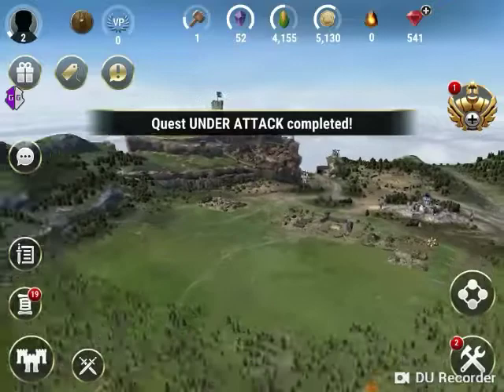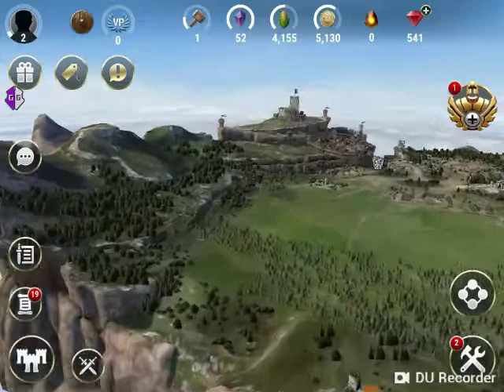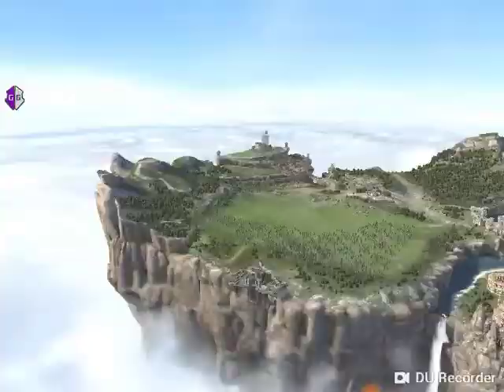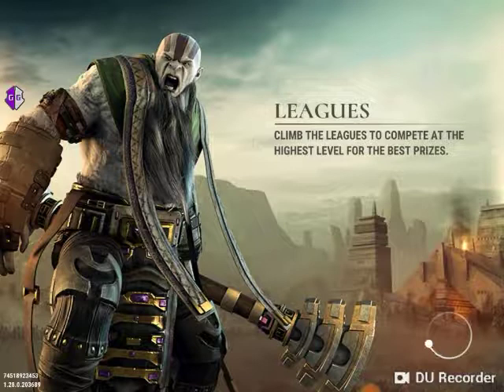Welcome back to D.O.T. As you can see, we're back here at level 2 with 541 gems and Game Guardian, which is the purple and white little GG running up there in the left-hand corner. Basically what I'm going to do is go to my castle and show you how to put gems on your account, possibly without being banned from Dawn of Titans.